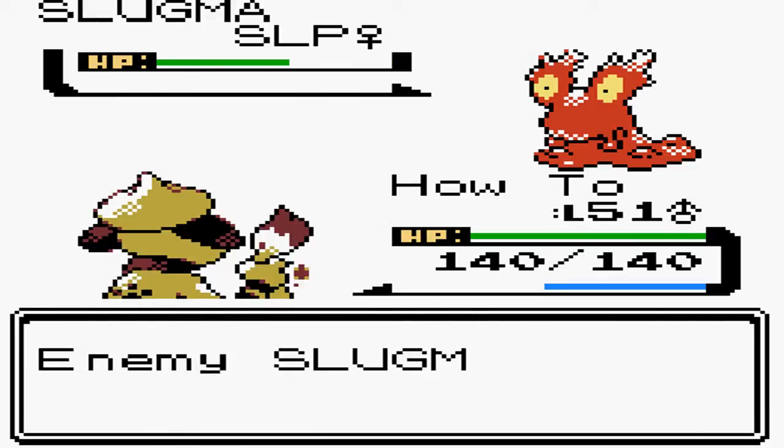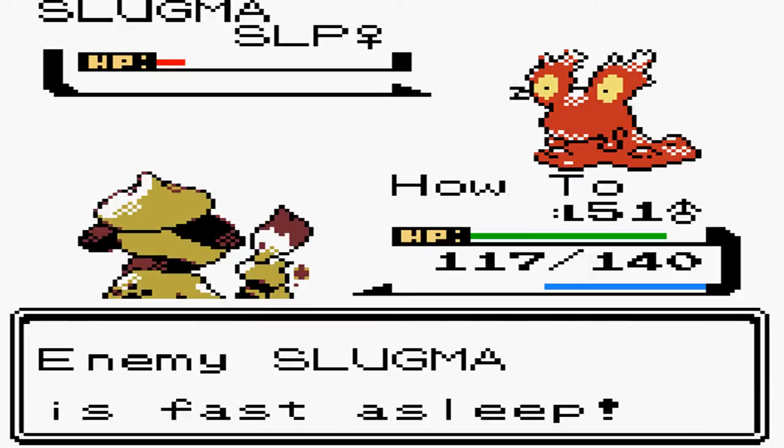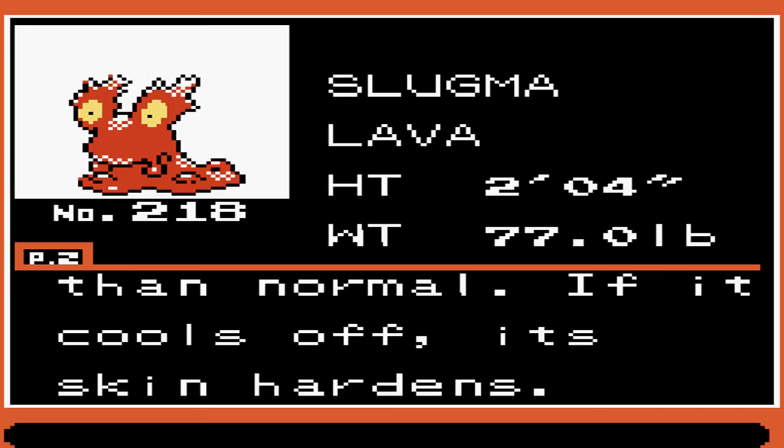I'm pretty sure I can tackle it and it won't die — there we go, one more tackle. Spore it, now we should capture it pretty easily. There we go, caught a Slugma — no effort whatsoever, the Lava Pokemon.